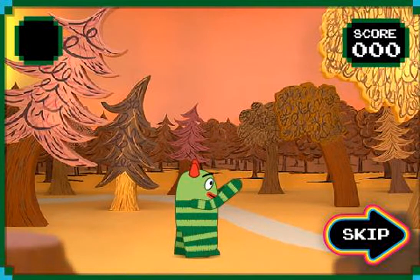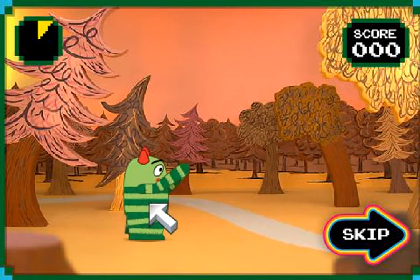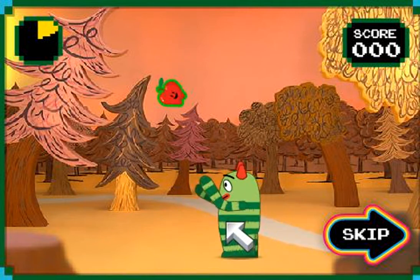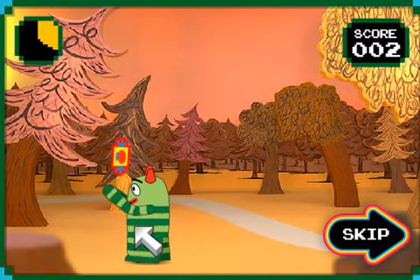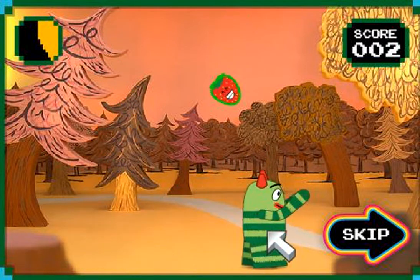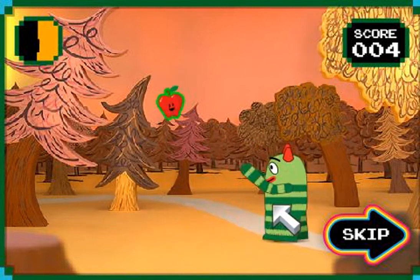It's lunchtime, and Broby needs you to help him eat some yummy food. Use your mouse to move Broby around. If food lands on him, he'll eat it. Make sure to only eat the food that's good for Broby, like fruits and vegetables. You'll get a point for each one Broby eats. Eat as many as you can before time runs out.